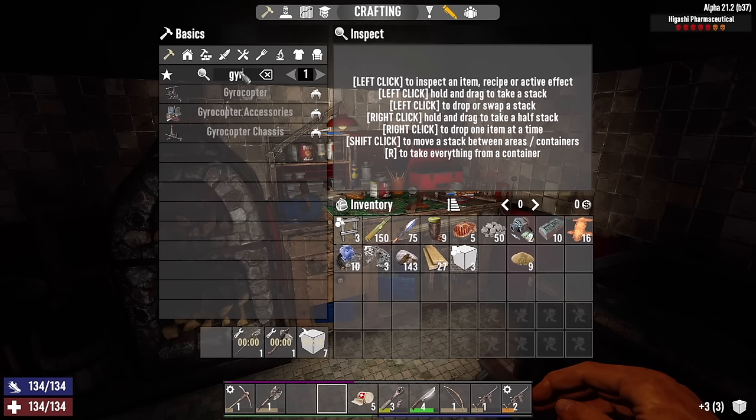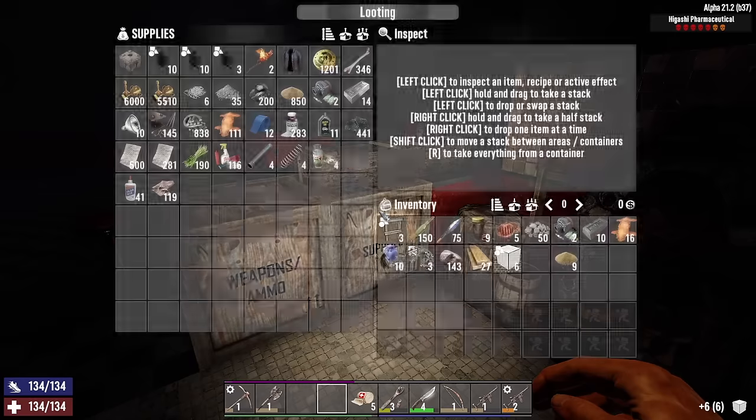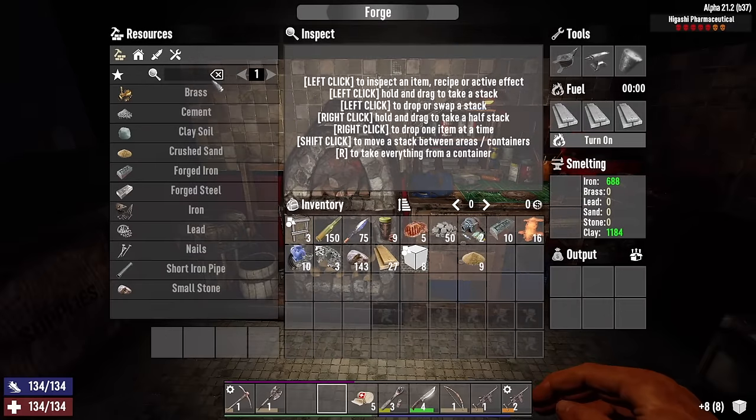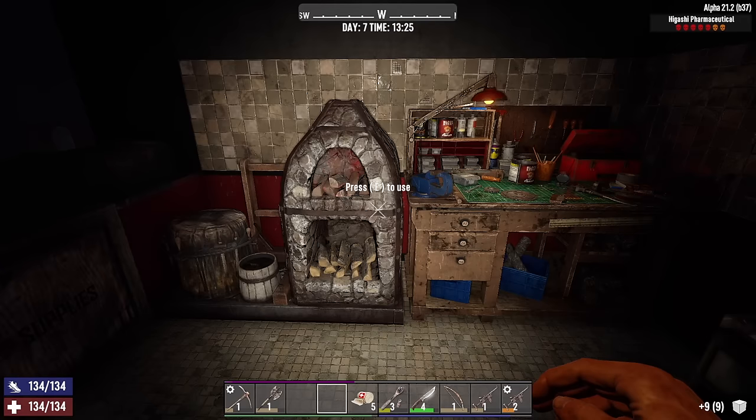Now let's see what we need for these gyro accessories: electrical parts, headlights, pipes, mechanical parts, and springs. We got four springs. Can we craft springs in the forge? No, we cannot. So we're gonna have to go find them.